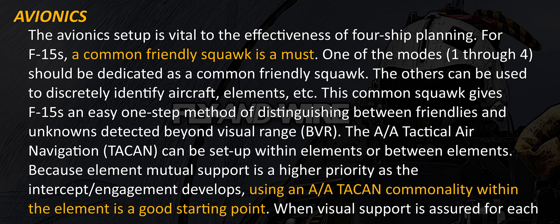The avionics setup is vital to the effectiveness of four-ship planning. For F-15s, a common friendly squawk is a must. One of the modes, one through four, should be dedicated as a common friendly squawk. The others can be used to discreetly identify aircraft's elements, etc. This common squawk gives F-15s an easy one-step method of distinguishing between friendlies and unknowns detected beyond visual range.